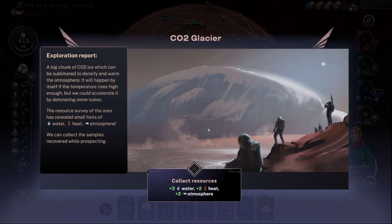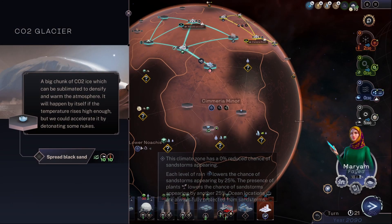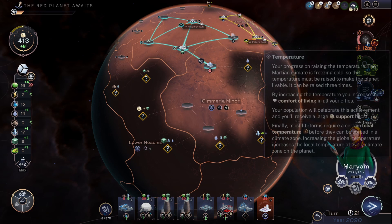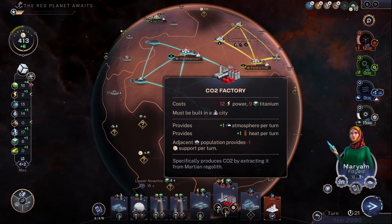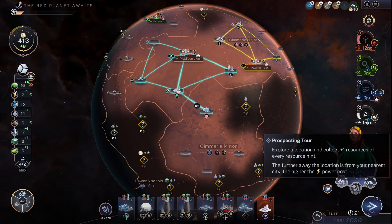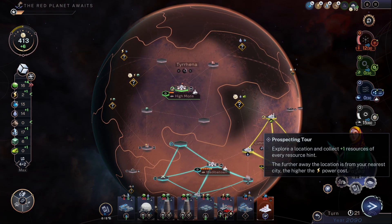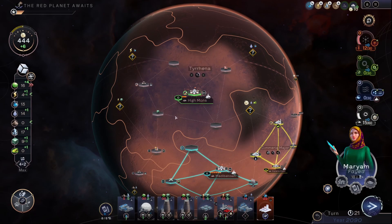We've got to explore this heat — it's a CO2 glacier. We can spread black sand on it and immediately get 10 heat and 10 atmosphere. The CO2 factory is still waiting for materials, but she's much better at exploring, so she gets some bonus materials. Power. Nice.